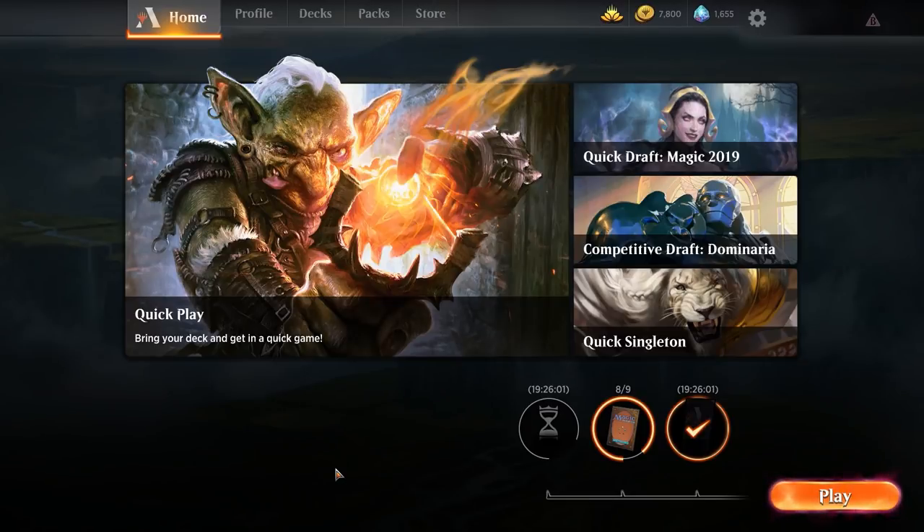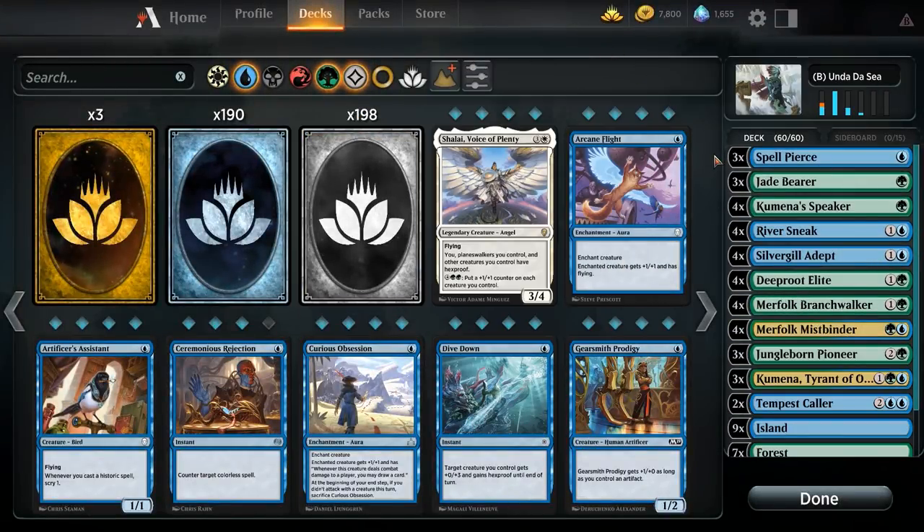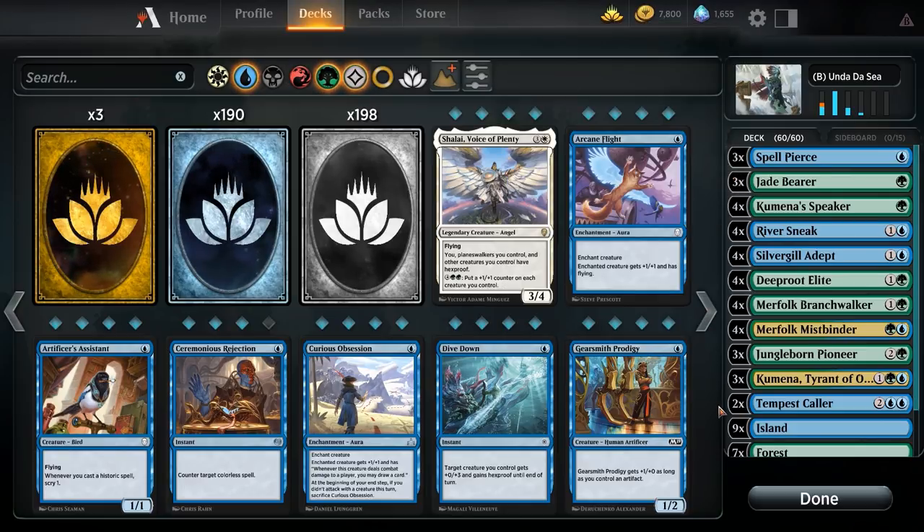Welcome back to some more Magic Arena. We are continuing budget week, and this week we're going to be using Under the Sea. This budget list is a blue-green merfolk deck — a more budget version of my past merfolk list. Wizards recently gave us a merfolk starter list, so a lot of the cards in this deck are in that list as well, mostly the uncommons. I'll show you guys the starter deck after I've gone through this deck.